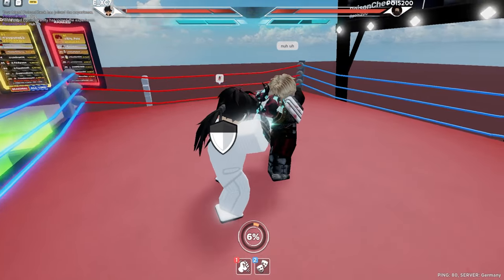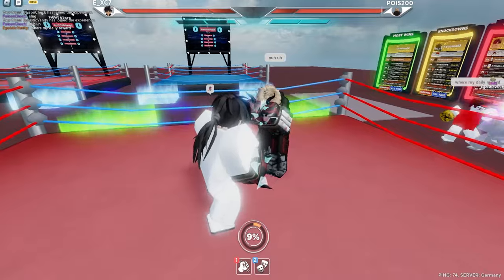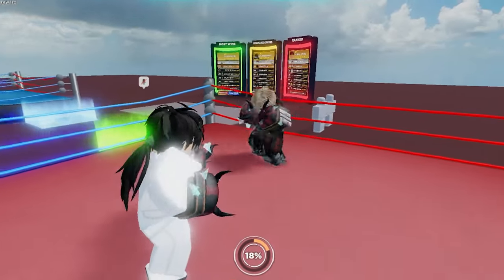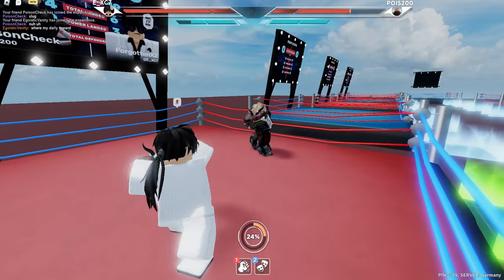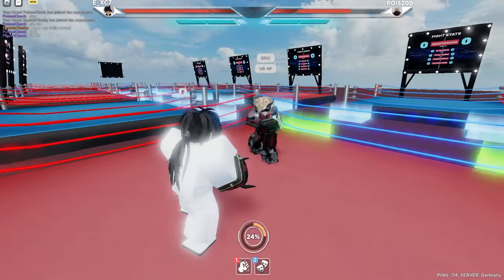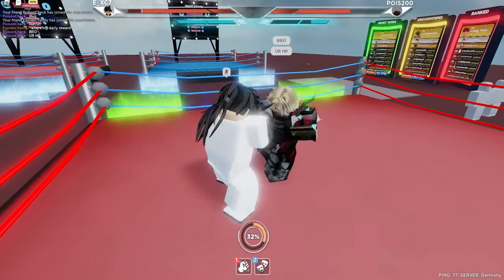He's using Counter, which is already a tricky thing to deal with. I can outspeed his M1 somehow — that's quite impressive. Guard Break is still too weak on Slugger. I think Slugger deserves a better Guard Break, you know what I'm saying? The base damage of Slugger M2 is insane, literally — even without counters, it's insane. He finally landed one.